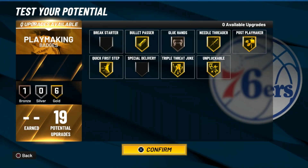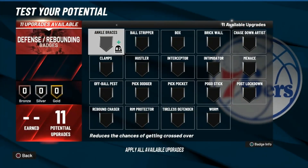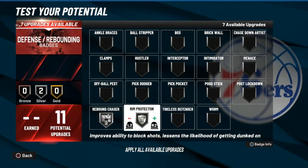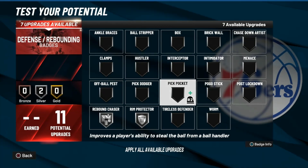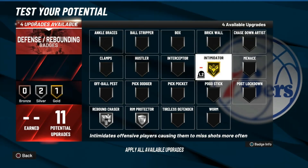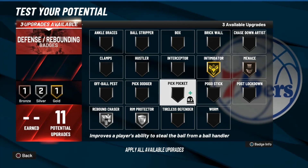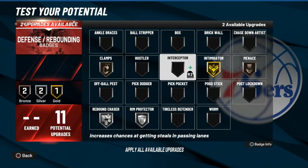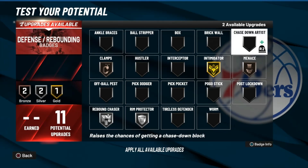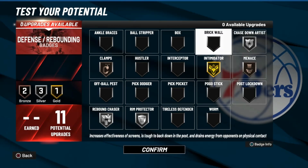Defense: rebound chaser — put that on silver. Rim protector — silver. Intimidator. Clamps. I heard chase down is good too, especially if you're on a 1v1 court. That goes hard too, no cap.